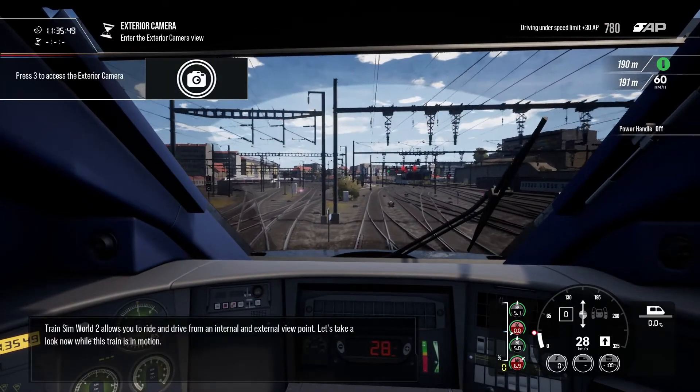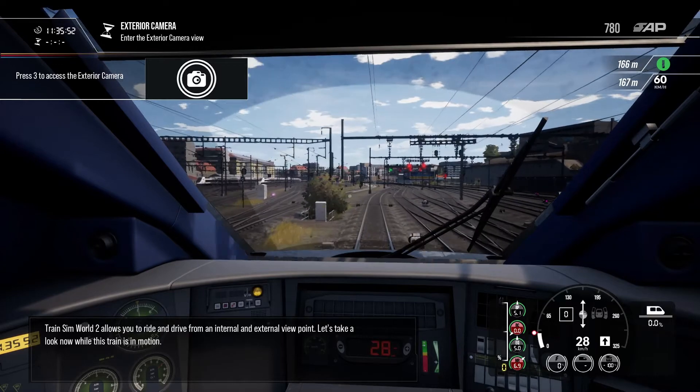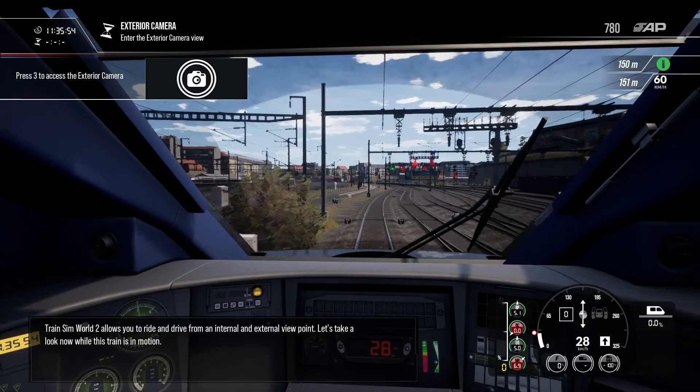Train Sim World 2 allows you to ride and drive from an internal and external viewpoint. Let's take a look now while the train is in motion.